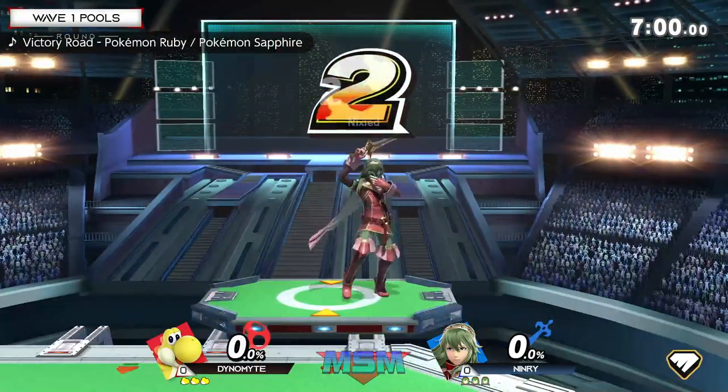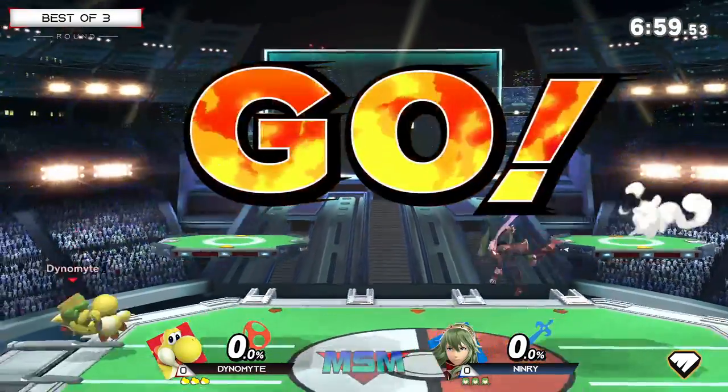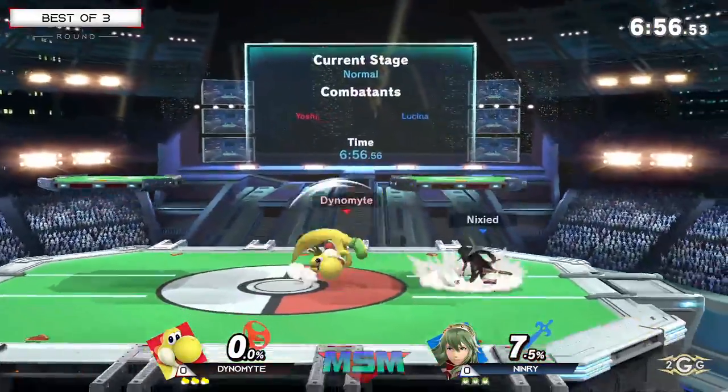Lucina — we got Dynamite and Ninry. Ninry's a player I haven't seen in a long time. He's been around since the Smash 4 days and he's always been a very solid Lucina.